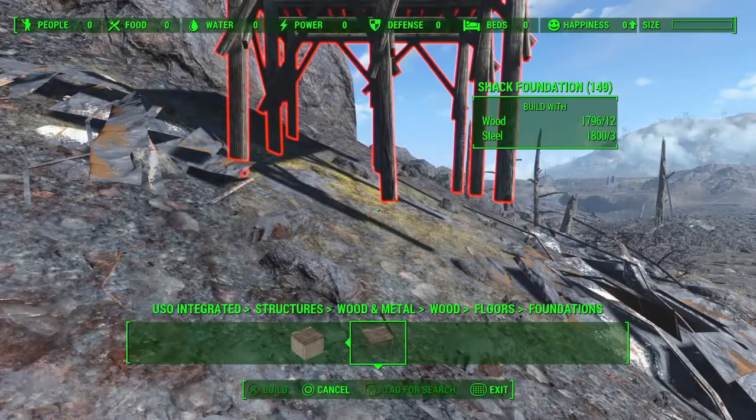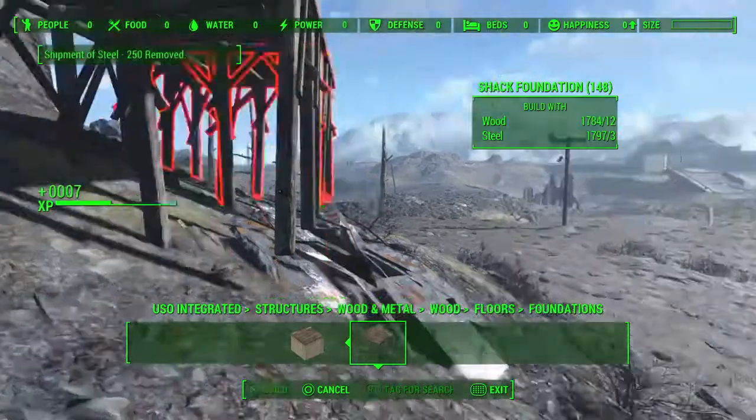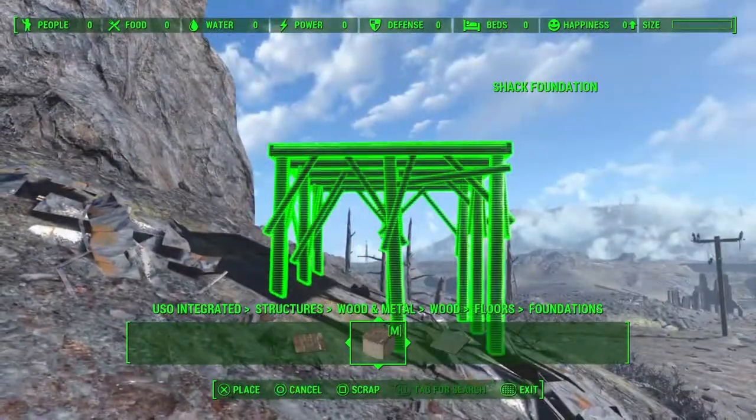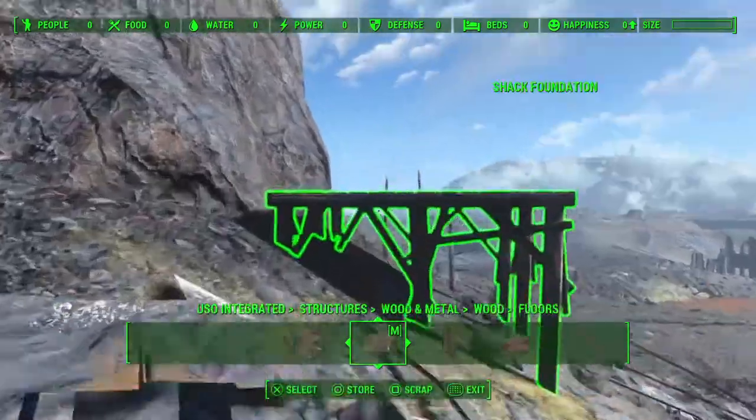The plan is to build around this particular outcropping. I wanted somewhere sort of vaguely sheltered and out of sight so it's not going to be stumbled across by anybody - not that anybody's really going to wander around the Glowing Sea anyway.